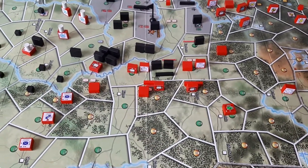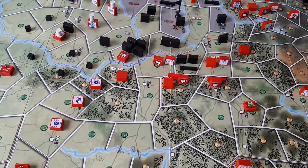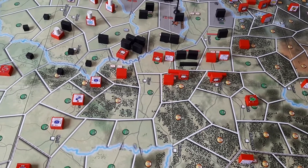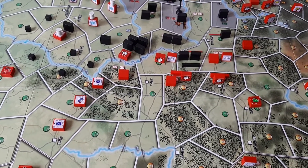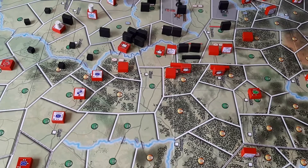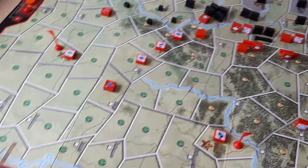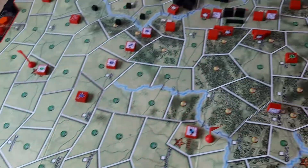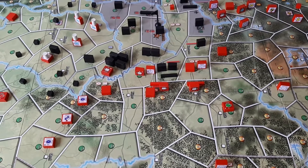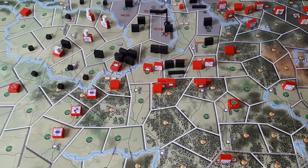Just to show you where I've reinforced units — that's what you can tell by the face-down units. In this game there is no limit to the number of steps you can add to any given unit, at least I couldn't find anything in the rules stipulating that. I definitely added more than one step to many units. I spent my 10 logistics points — the Russians had 10 logistics points — on black units with black pips, because those are the cheapest to reinforce, and in that way I managed to build as many steps as possible.